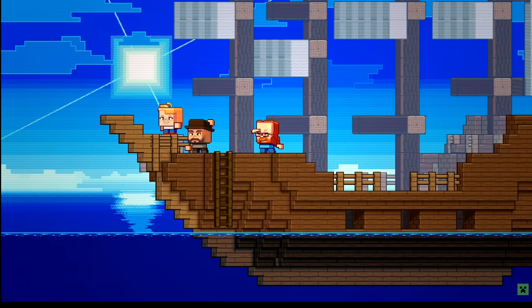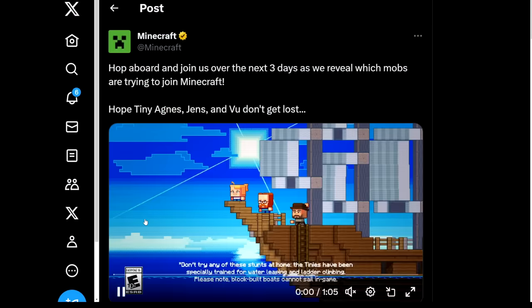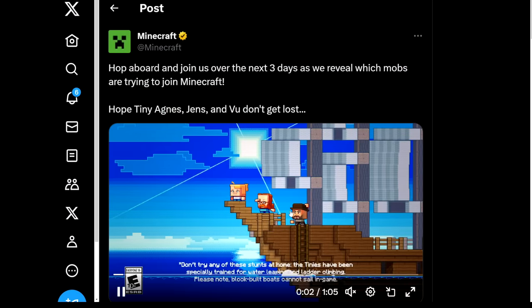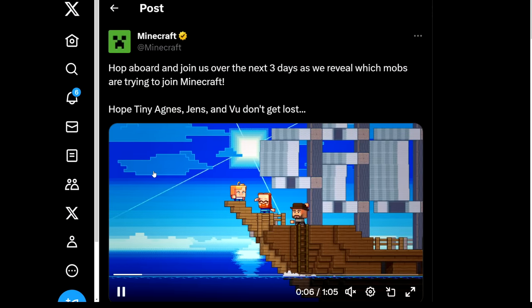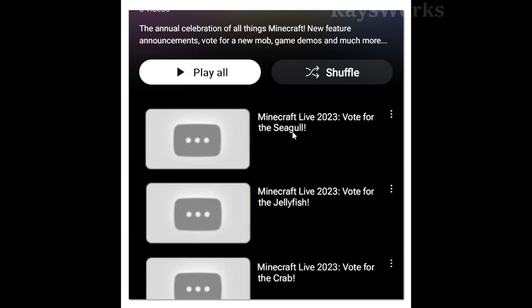Before we look at what this mob offers, let's first take a look at a leak that occurred less than one day ago. Shortly after Minecraft came out with a video explaining how they will release the next three mobs over the next three days, there was a supposed leak of all three Minecraft mobs. The screenshot shows the first mob will be the seagull, the second the jellyfish, and the third the crab.